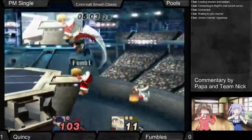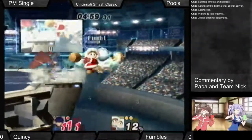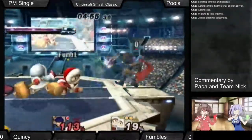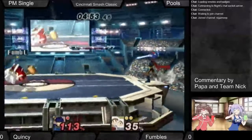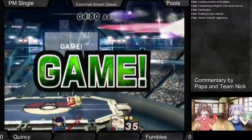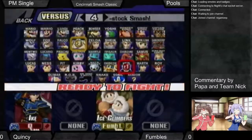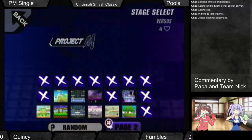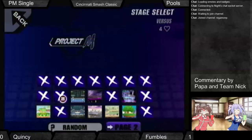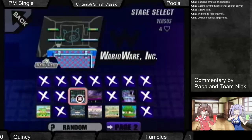I missed the forward smash. I thought he killed himself. I think Fumbles is trying to style here — if he's grabbing the ice like that, he's just getting the barrels. I think he was trying to get a forward air spike. That's not what he was doing though.